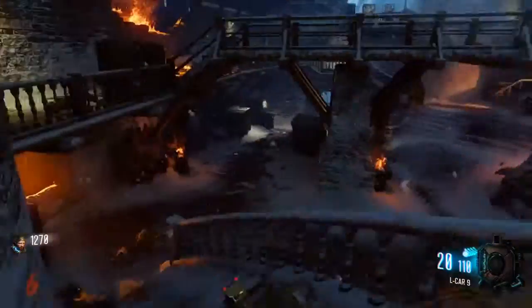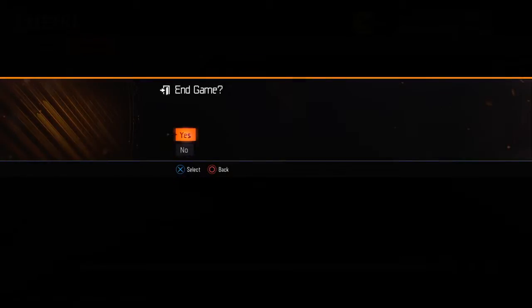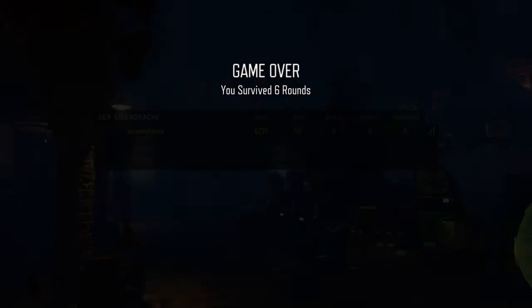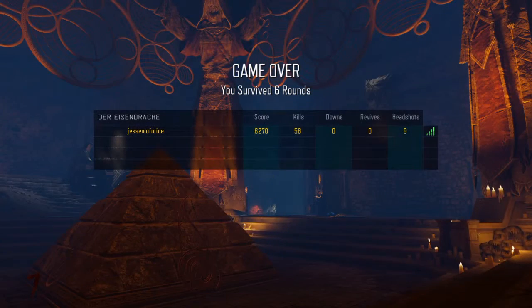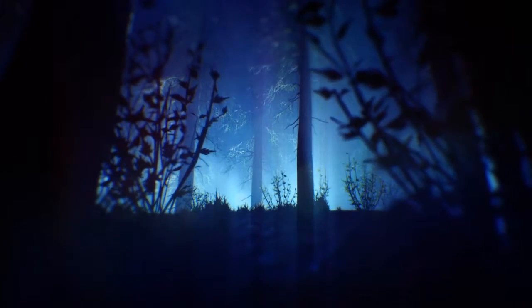Alright, we made it to round 6, so that's going to do it for the look at the zombies. And that's actually going to do it for this video. That is Call of Duty Black Ops 3 Awakening — you can get it on PlayStation 4 right now for $15, and it's coming out on Xbox One and PC sometime next month. PS4 has a timed exclusive for everything. If you like Call of Duty and you like zombies, it's probably a good investment. If you liked the video, please give it a like and we'll see you guys next time. Bye.